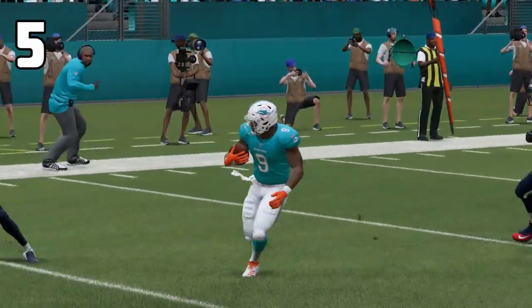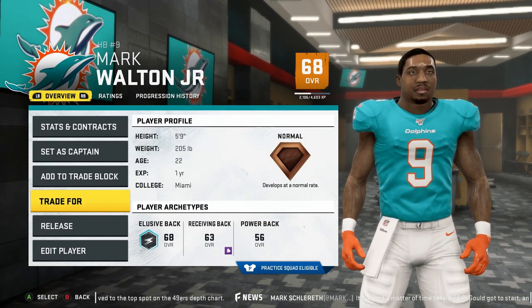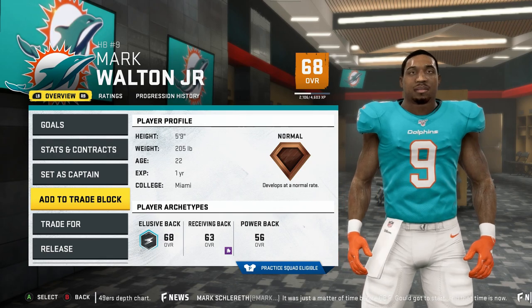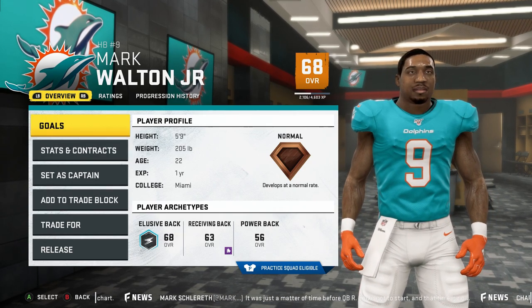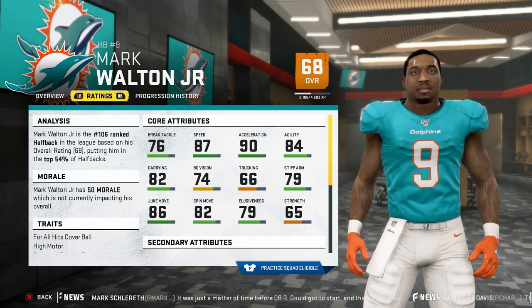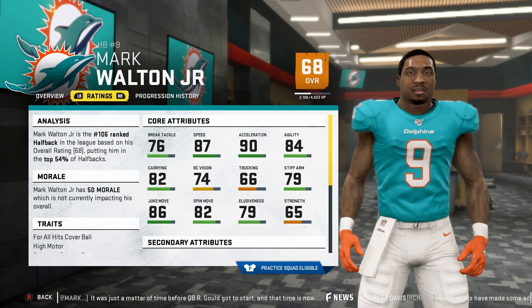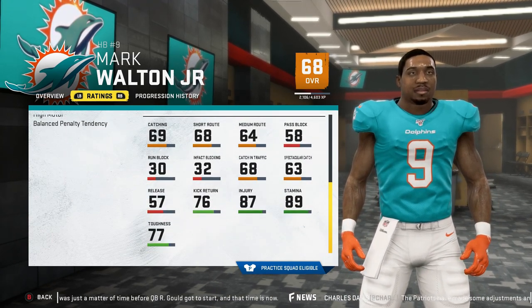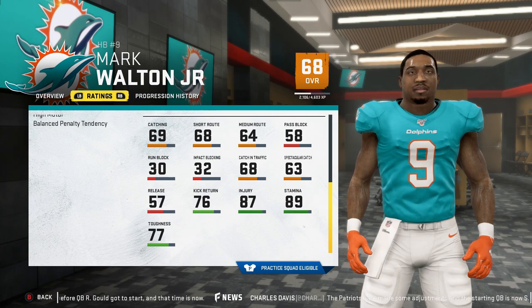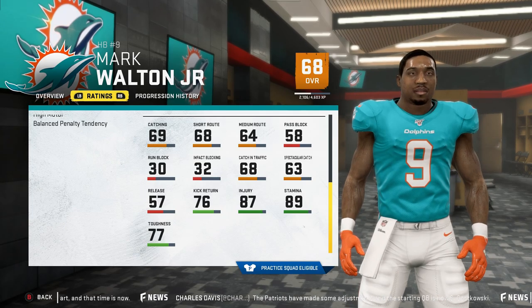At number 5 is Mark Walton Jr. Walton is one of the repeat guys from previous years' sleeper lists and it's more of the same this year until he breaks out. The former Hurricane is the 2nd best receiver on the list with 69 catching and 68 catching in traffic to build upon. He pairs that up with being a threat in the open field with 86 juke move, 79 stiff arm, 82 spin and 79 elusiveness. He lacks true breakaway speed but Walton has 87 speed and 90 acceleration, so he's not exactly David Montgomery slow. His strengths are working the passing game and making guys miss, so if you like to throw the rock, Walton isn't a bad option.